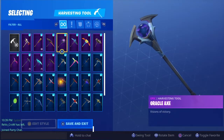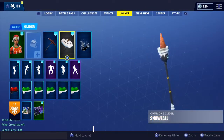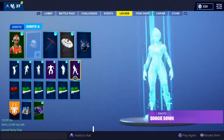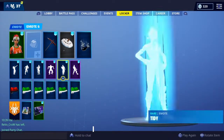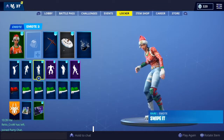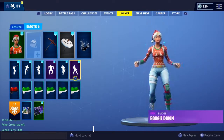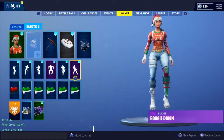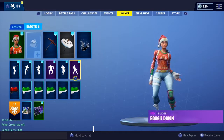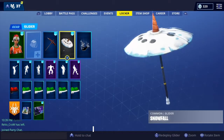Now we're getting into the gliders. I'll leave the contrails out for now. These are my favorite emotes: the Dab, the Rambunctious, Let's Wipe It, Break It Down, the Tatty, and Boogie Down — which is a really rare two-step authentication emote. Looks pretty cool. Alright, now we're getting into the gliders.